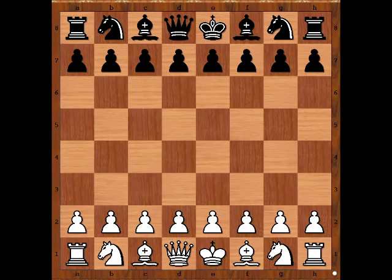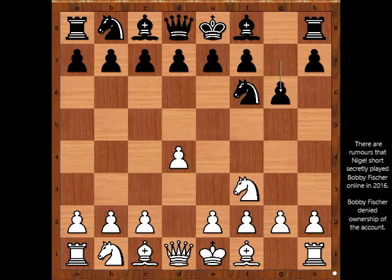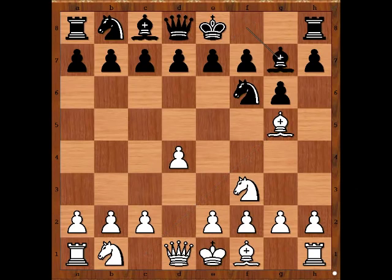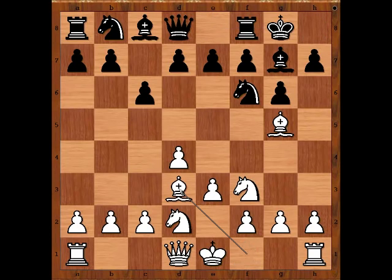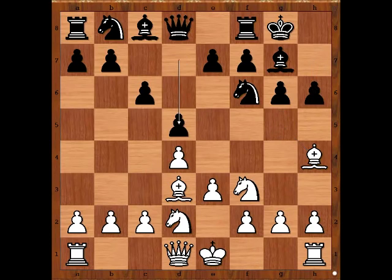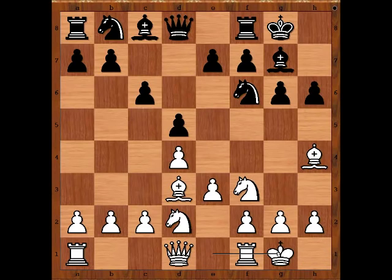Let's have a look at the game. Nigel had white pieces and he started with d4. Alexander Laughland played knight to f6, knight to f3, g6, bishop to g5 going for the Torre attack. Bishop to g7, knight from b to d2, c6, e3, Laughland castled kingside, bishop to d3, h6 attacking the bishop, bishop to h4, d5. So far, so good. Nigel Short castled kingside too.